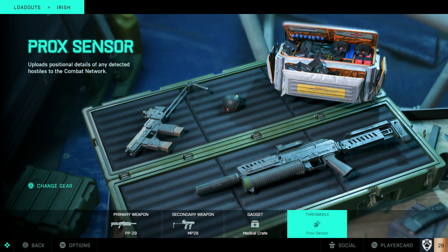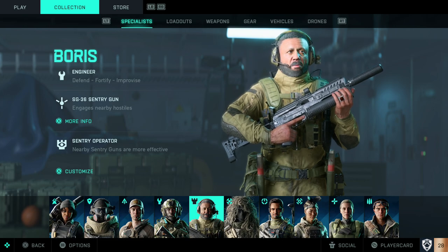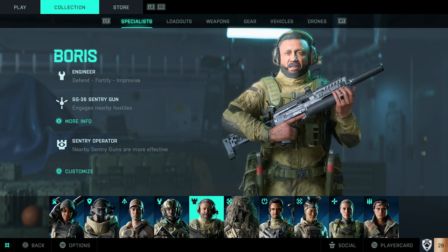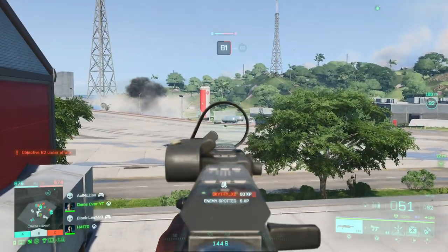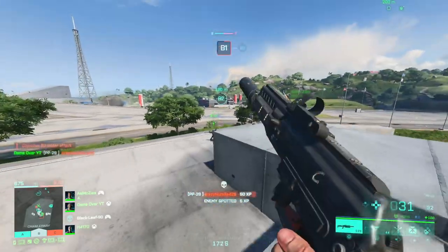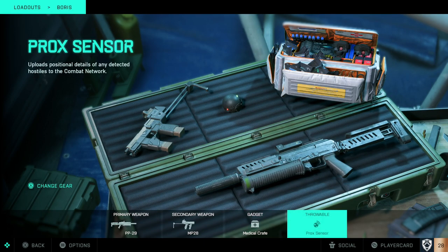Next up we have Boris. We're going with Boris because of his sentry gun — it engages nearby hostiles, helping you get more kills, and also spots enemies on the map, which you do get XP for. If you stay near your sentry gun it increases its effectiveness, making it more accurate and able to spot and track targets more easily. Just like the proximity sensor, it's basically free XP gains through spotting. For Boris's loadout I've kept it simple: same weapon, same secondary, and I've gone with the medical crate and the proximity sensor to double down on those spotting XP gains.